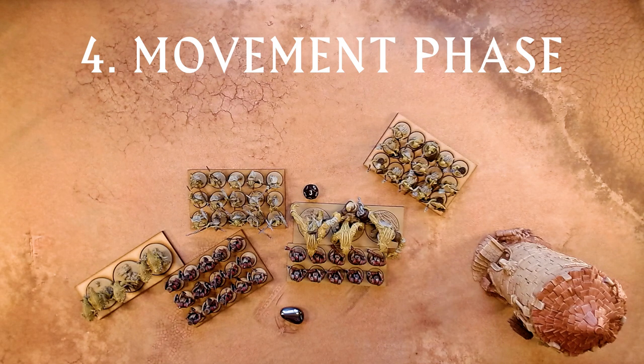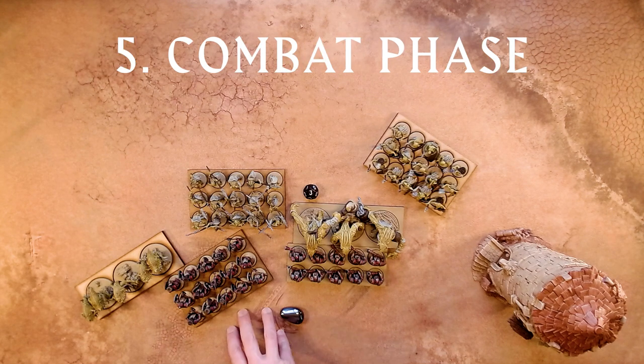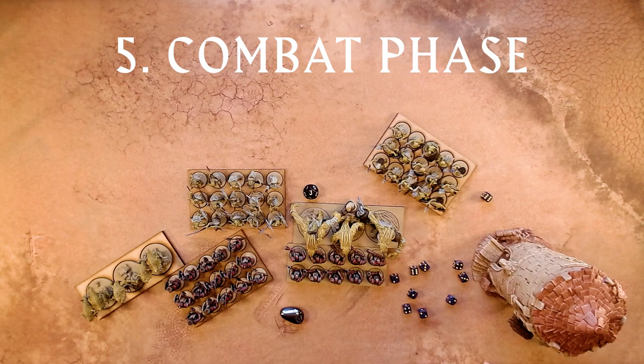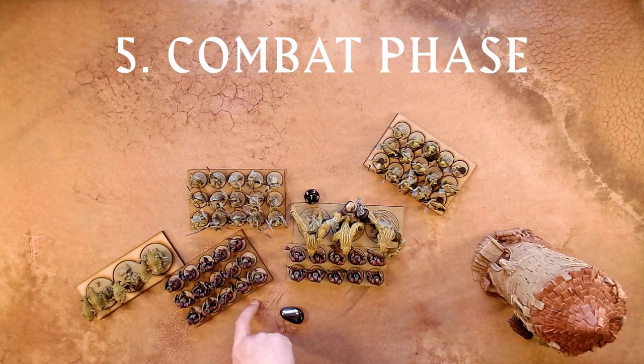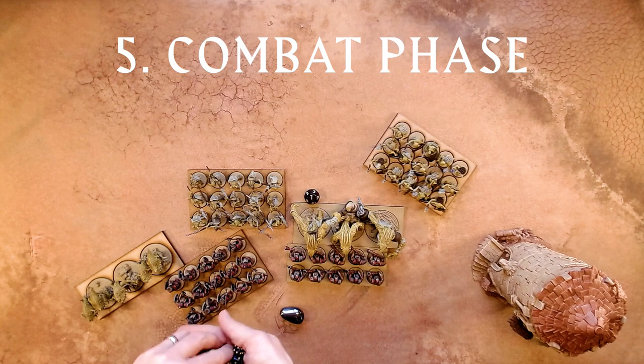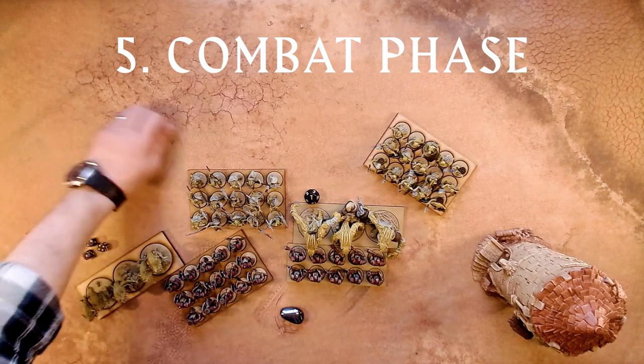With both players having activated all their units, it's now the combat phase. The infernal dwarfs are still the first player, so they resolve their combat attacks first. When attacking in combat, you find your target number using the to-hit chart exactly as before, except you roll 10 dice. The infernal dwarf heavy infantry roll 10 dice against the trolls needing 4s as before — 4 hits, so the trolls receive another 4 doom, putting them up to 7. The infernal dwarf warriors also attack with 10 dice, but because they're engaged with 2 units they must assign their dice — at least 3 to each unit — so 3 dice to the beasts and 7 to the light infantry.